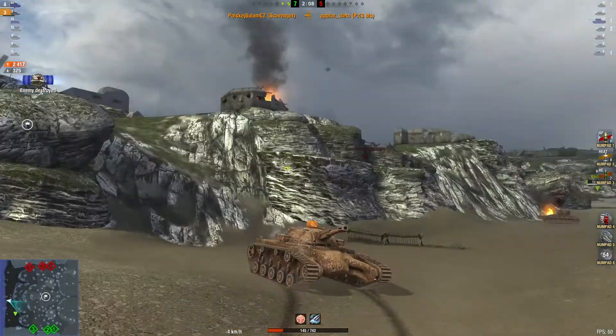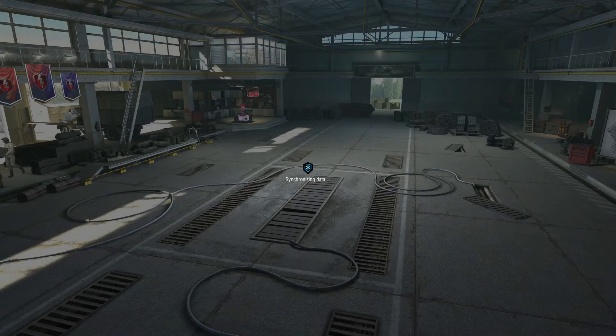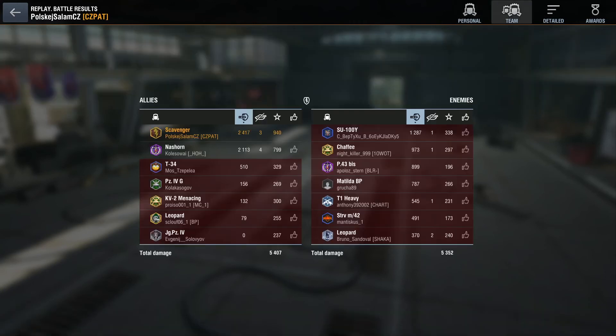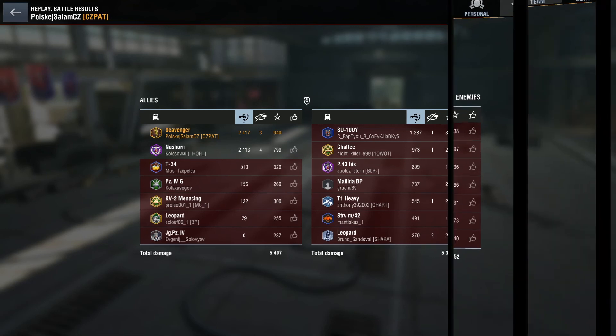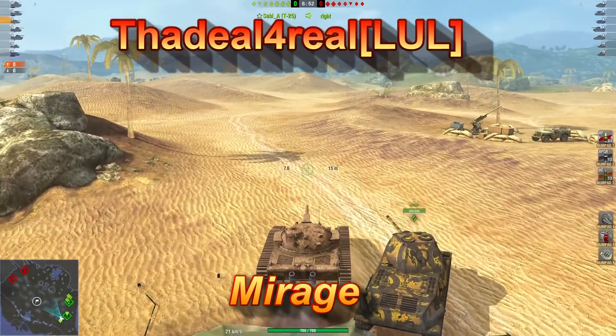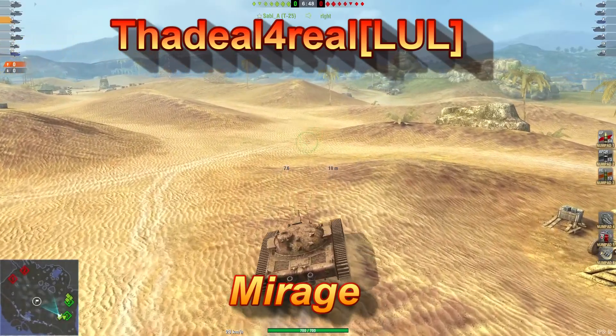And bye bye - well played both of you. Makes a difference when you get a good player with you. 2,417 damage, three kills - nice carry, you two. Well deserved. Thank you again, and we've got the Deal for Real of the Lull clan playing on Mirage.